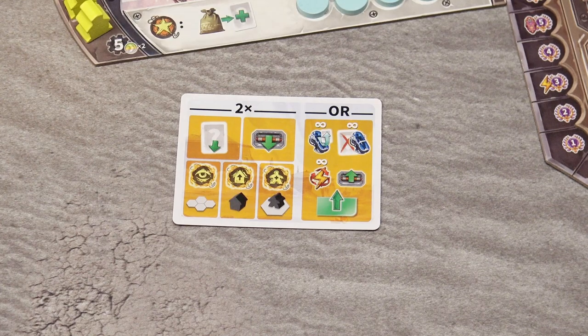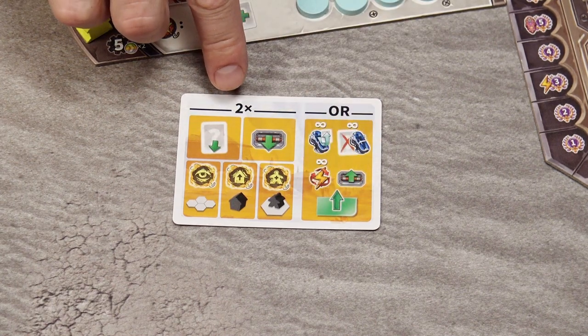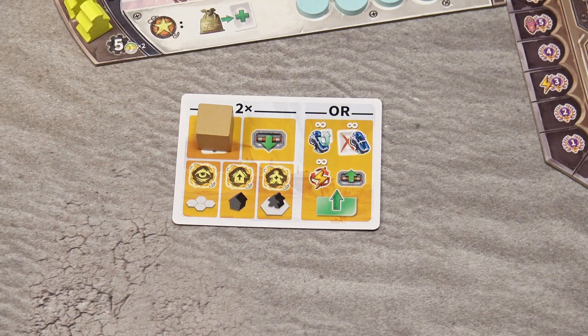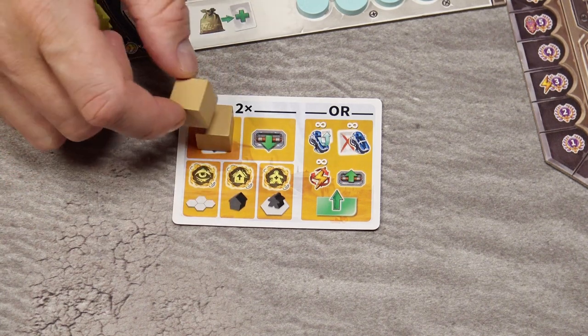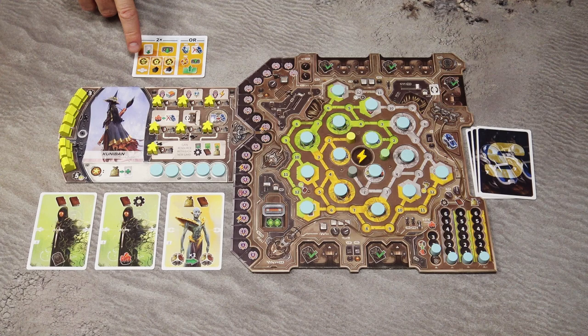On your turn, you may either perform up to 2 actions or you may hibernate. When you perform actions, in addition to those 2 standard actions, you may also perform any number of free actions. To help keep track of the actions you have taken, you may use these action cubes, as actions may get quite complex towards the end of the game. When taking these 2 actions, you may take 2 of the same actions or any different actions. There are 5 standard actions in the game.